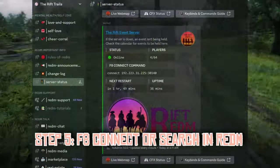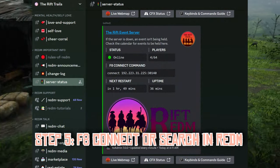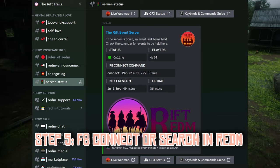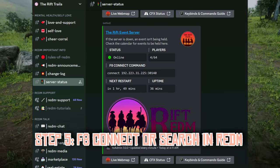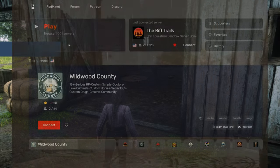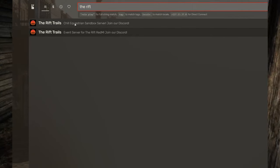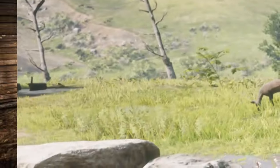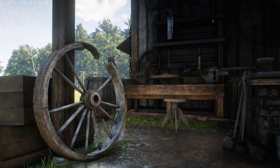There are a few ways to join, but the easiest way is to scroll down to the server status channel. This channel will show the F8 Connect command, server status, restart countdown, and more. You will not be able to join unless you are whitelisted, so the steps before this are required. The easiest way, in my opinion, is going to the RedM program and just searching for the Rift Trails. You don't need to enter the F8 Connect command, but it is there in case you need to direct connect. If at any time you need to leave RedM, just press F8 and type quit — it'll close out the program safely.